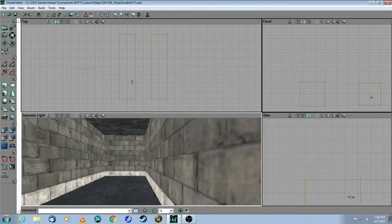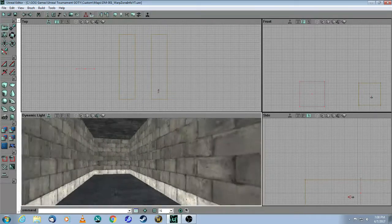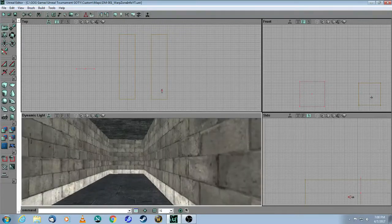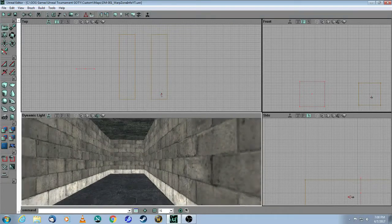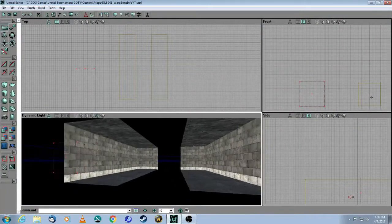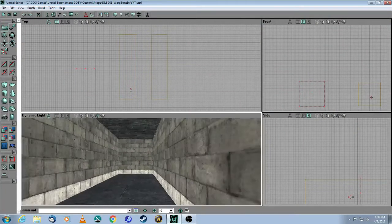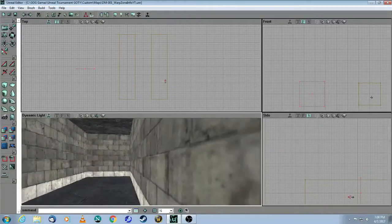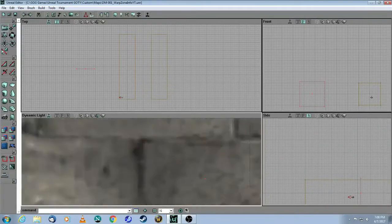The key things here are: I made these identical tunnels so that I could duplicate the exact tiling of the textures. And then when I add my warp zones, you're not going to be able to tell whether you're in this room or in this room, because the textures will be seamless.